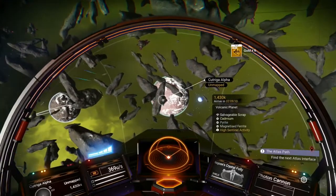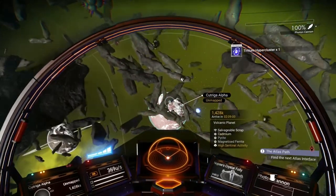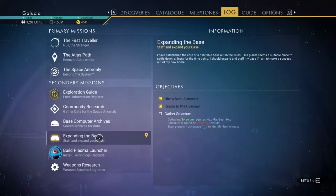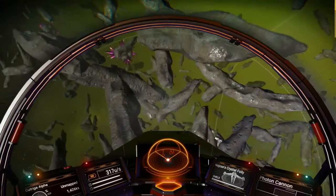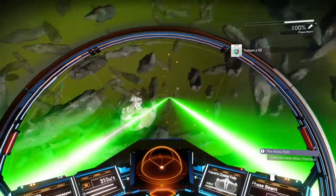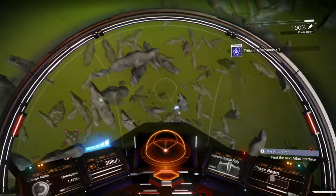A volcanic planet. It's got salvageable scrap too. This might work because I can get pyrite there. Is that what I needed? I need selenium, which can be found on scorched worlds. This world's volcanic. It seems at least somewhat logical that there might be selenium. It didn't say there was, but there is pyrite. And I know I need pyrite, so I think we're going to go get that.